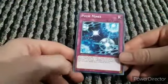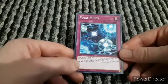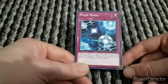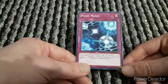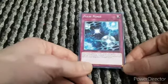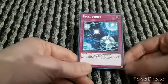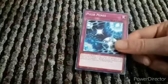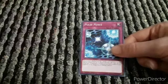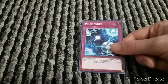Next we have Pulse Mines. If you control a machine monster - which obviously you will since they're all machines - change your opponent's attack position monsters, if any, to defense position. Also until the end of this turn, if a monster is normal or special summoned to your opponent's field, change them to defense position. This could help a lot - I use this in the Knights of Annihilation deck as well, if you'd like to have a look at that. I've even done a duel with it with a friend where I played Trudge's pursuit deck against the Knights deck.